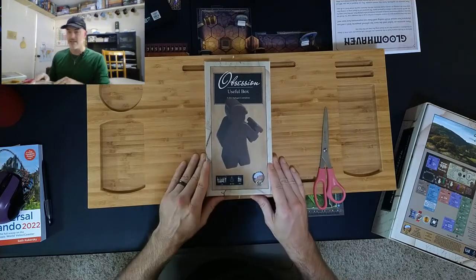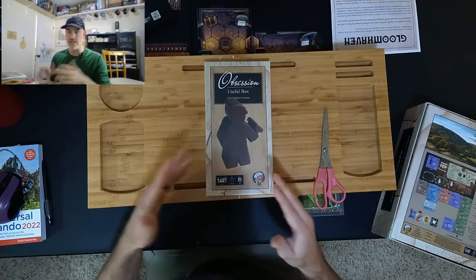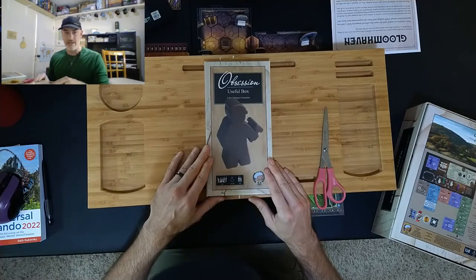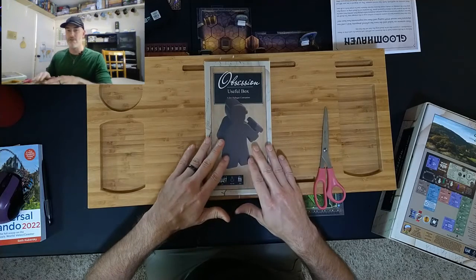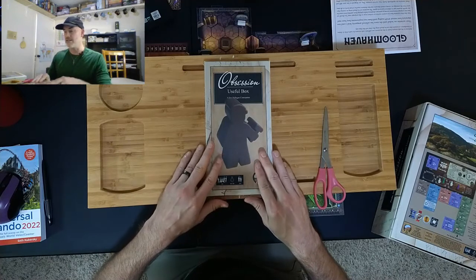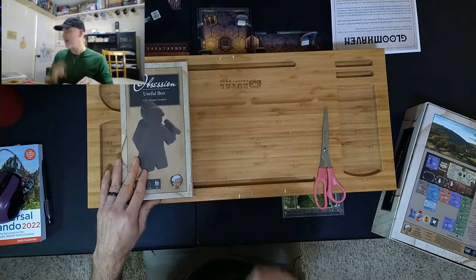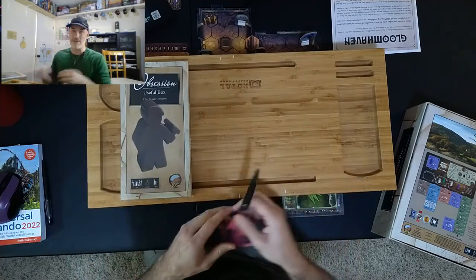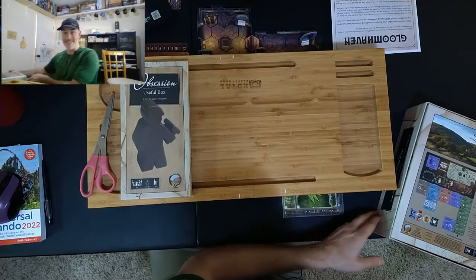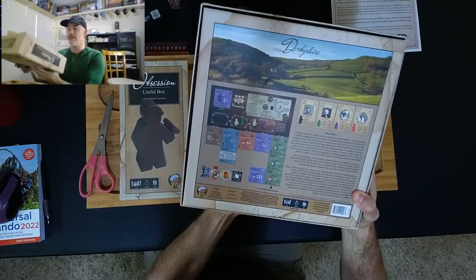You may not even need it if you have a newer version of Obsession — this is probably superfluous. That being said, I am going to tell you, if you have an older version of Obsession, how you can get this particular useful box, if there are any remaining. Obsession is created by Dan Halligan, and he is the designer of this game.